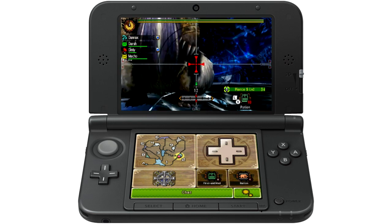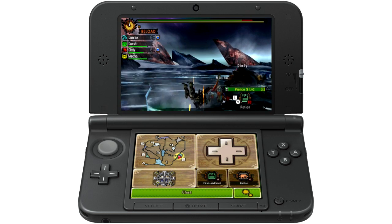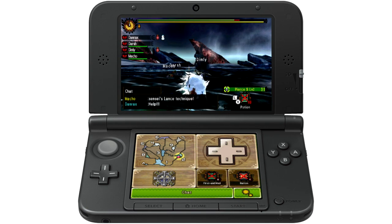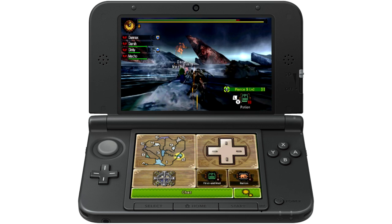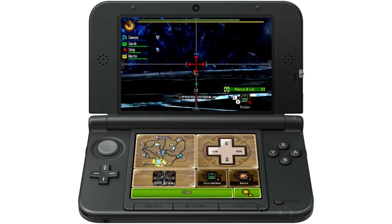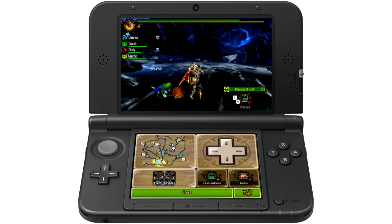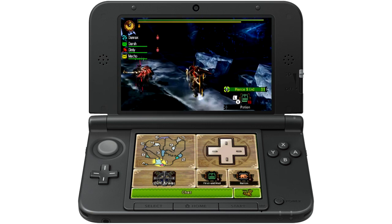For those not familiar with Monster Hunter, the rhythm is: go and fight a bunch of big monsters, strip their body of materials, and use those to make armor and weapons, then go fight bigger monsters — preferably with friends. It's all about completing full sets to get the best boosts. For example, when the monster entered rage mode, part of my armor started glowing and I got buffs — my health went up, my attack went up.